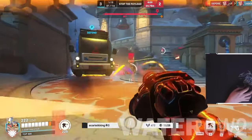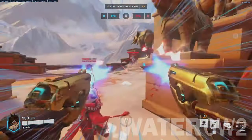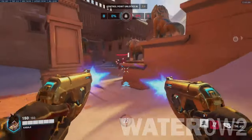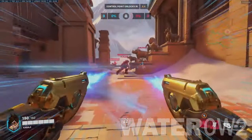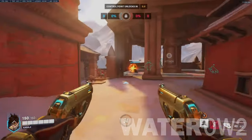Tracer Counters. Trying to hit the small, fast-moving Tracer with precision weapons is a waste of time. Instead, try hitting her with characters who use auto-locking weapons like Symmetra, Moira, Winston, and Torbjorn's turret.